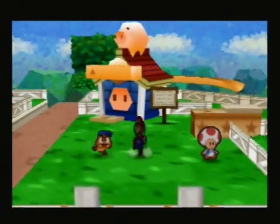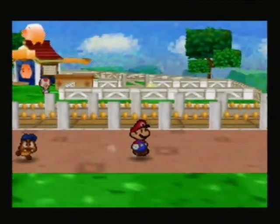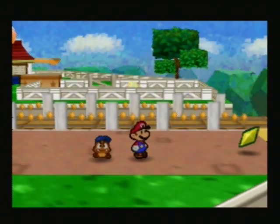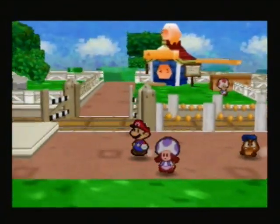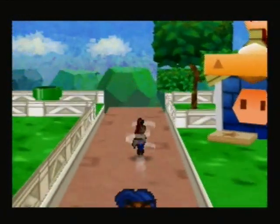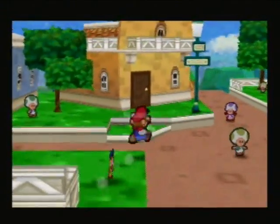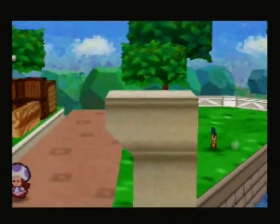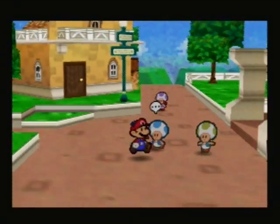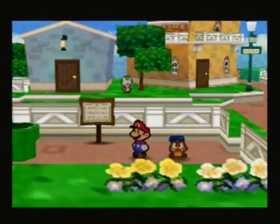Let me get the star piece, which I believe is over in this area — right there. I'm actually going to end it off here rather than showing the playroom now. I think this is just going to serve as where to get the Ultra Boots and the lead-up to Chapter 7. I'm Paper Mario Guy of the Koopa Ninja Bros. I hope you guys enjoyed this episode and I'll see you guys all next time. See you then.